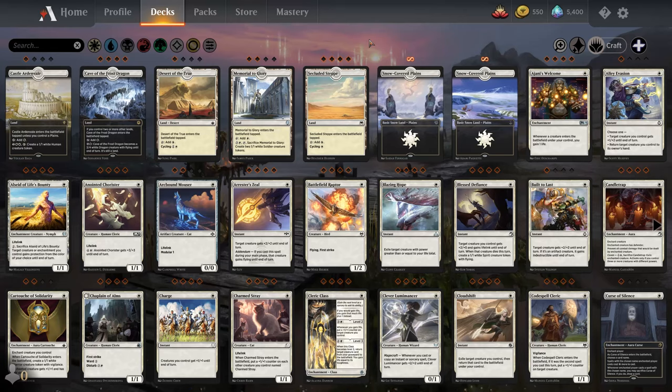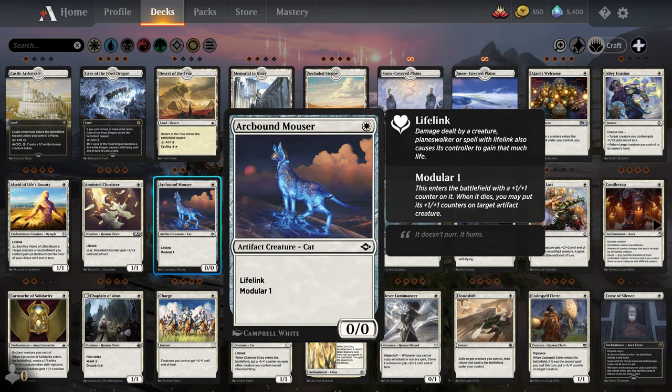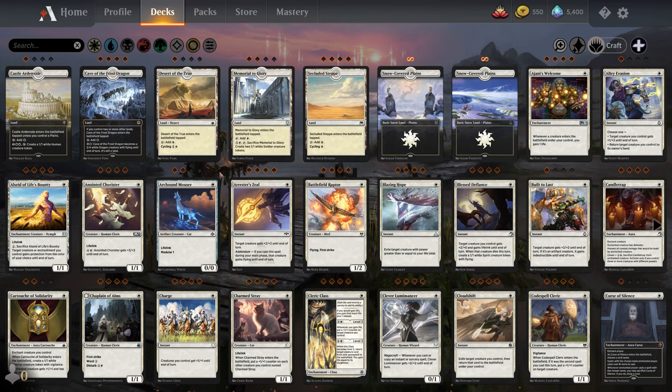Hey guys, Wells Knight here and welcome back to Magic the Gathering Arena. Hope you guys are having an awesome day. I'm having a fantastic day. Now that Innistrad Midnight Hunt is out, I wanted to do a video explaining all of the various abilities in Arena, because I know there are a lot of people on my channel who are new to Magic. This video is going to cover essentially every special ability — like, for example, you see here this card has lifelink and modular. What the heck does that mean? Well, you're going to find out.